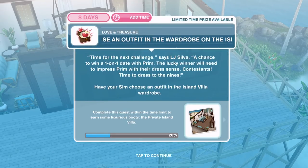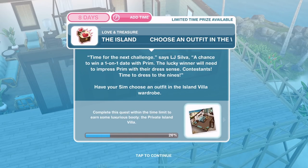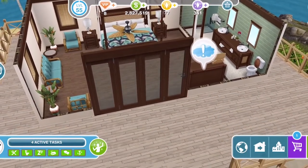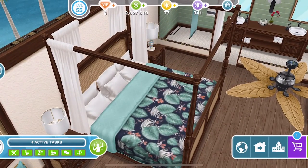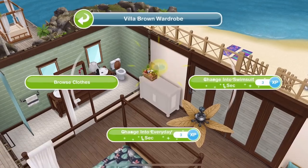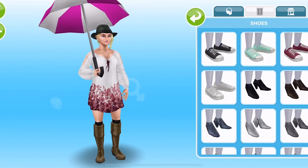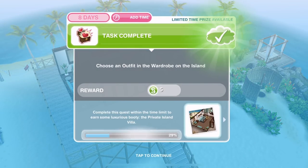We've listened to LJ announce the challenge. Now we need to choose an outfit. Time for the next challenge, says LJ Silver — a chance to win a one-on-one date with Prim. The lucky winner will need to impress Prim with their dress sense. Contestants, time to dress to the nines. Have your sim choose an outfit in the Island Villa wardrobe. The Island Villa is on the second floor. Seeing as we're on an island, I'm going to go for something a bit beach-looking. I've decided to keep it quite casual, and that is task complete — we have chosen an outfit from the wardrobe.